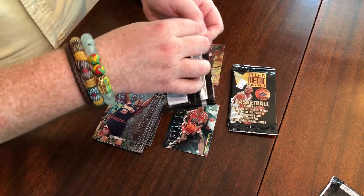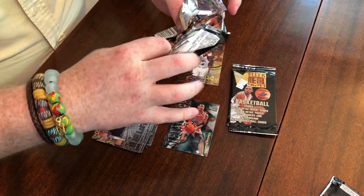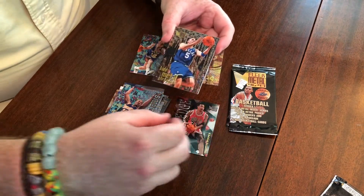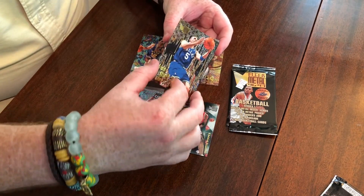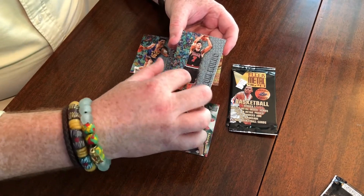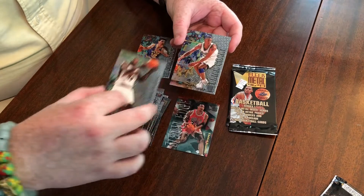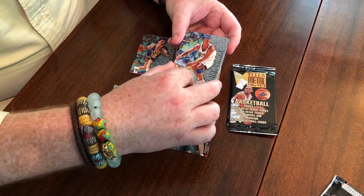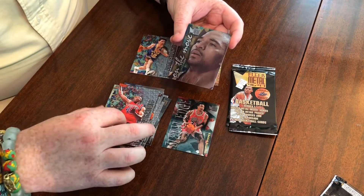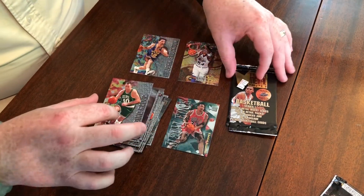Pack number three: another Metal Shredder — Jason Kidd. Vinnie Del Negro. Toni Kukoc — love that jersey. Shawn Kemp. Brian Grant. Theo Ratliff. Moving On — Mark Jackson. Dino Radja.